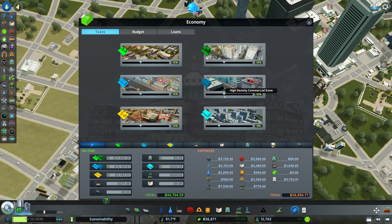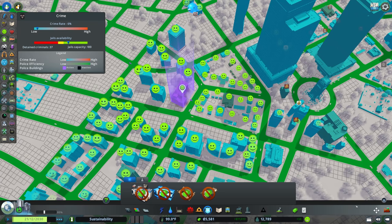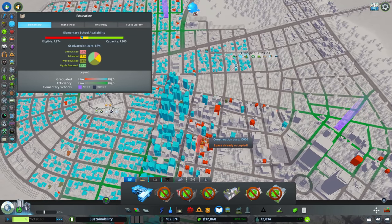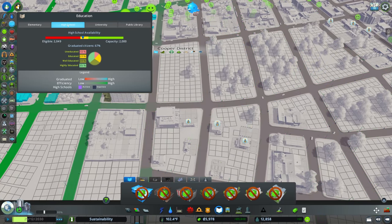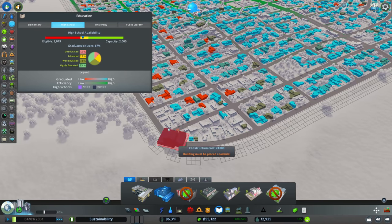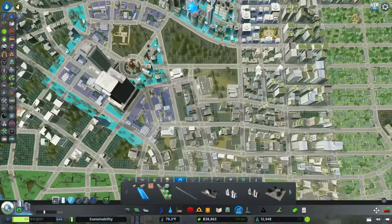I'll boost the amount we're getting so we're even across the board, and then I'm going to take out a modest loan to pay for some of this - just because I'm impatient, not because I think we really need it. We could probably use one more high school and one more elementary school. This is going to be really important because we're not importing educated Sims, so if we want a fairly robust education pipeline, that's on us. We'll add one more high school - maybe borrow from Peter to pay Paul, take out a bigger loan, pay off our smaller loan, and have enough money to build the high school.